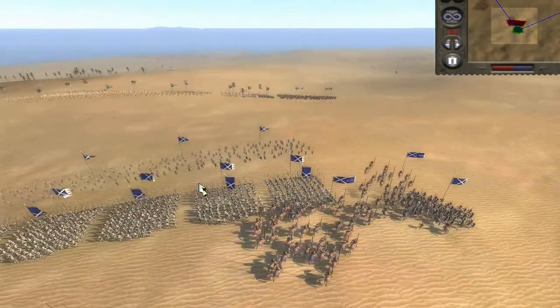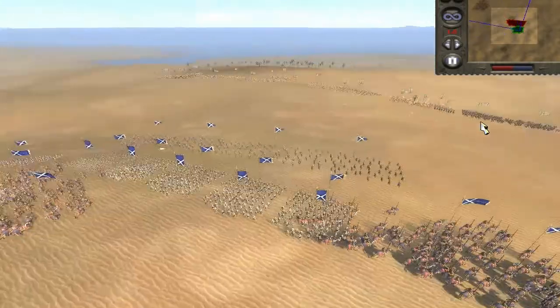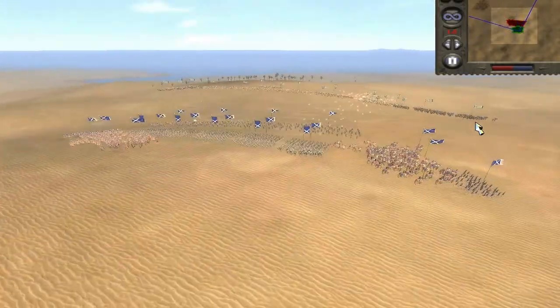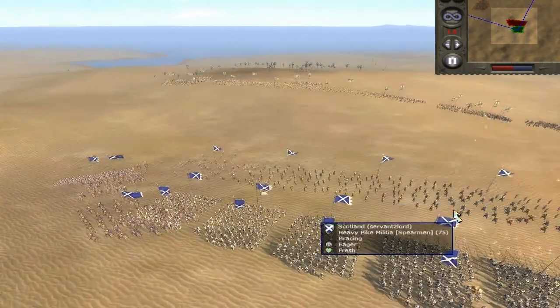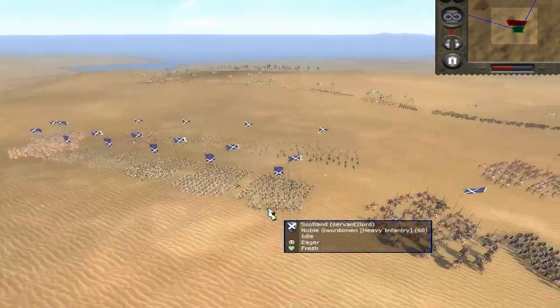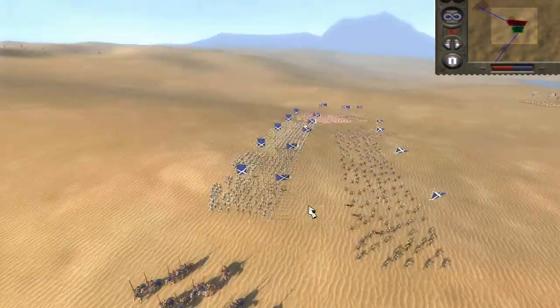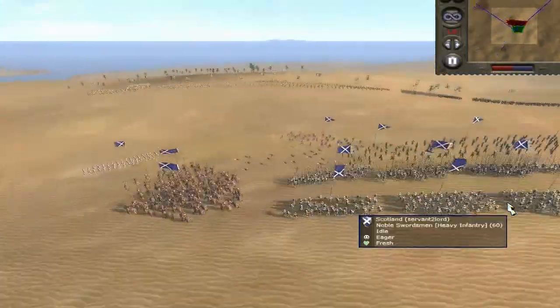Anyway, I'm playing as Scotland, and my opponent, Pike and Shot, is in command of Sicily. My army consists of 4 Knights Hospitaller, 2 Spear Militia, 4 Noble Highland Archers, 5 Heavy Spear — Heavy Pike Militia rather — and 5 Noble Swordsmen. I'm not sure what kind of upgrades.